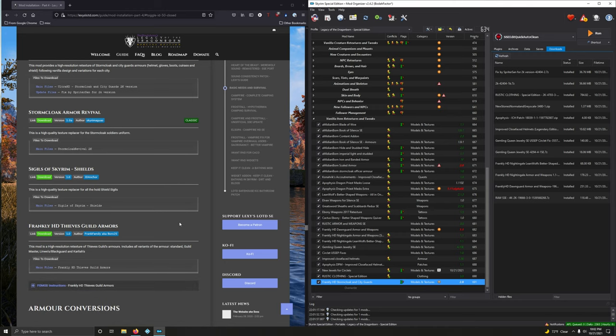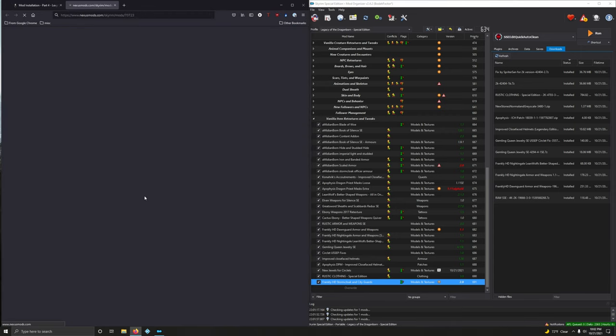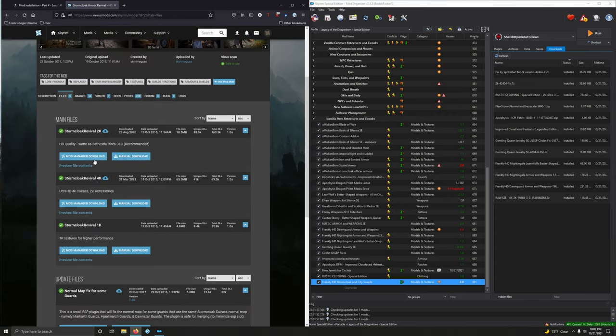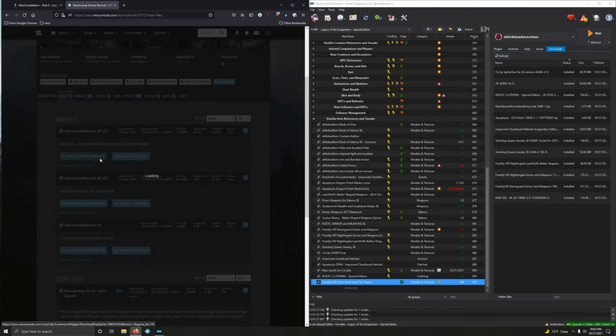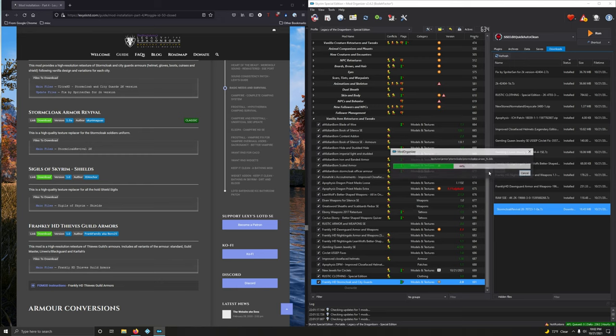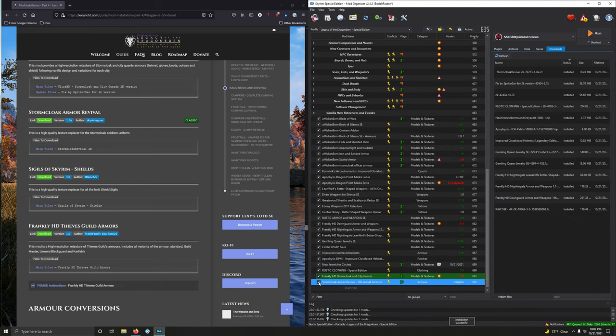Storm Cloak Armor Revival — this is a high quality texture replacer for Storm Cloak soldiers' uniforms, 2K version. Download, files — 2K version is the first option here, mod manager download. Let's install it.